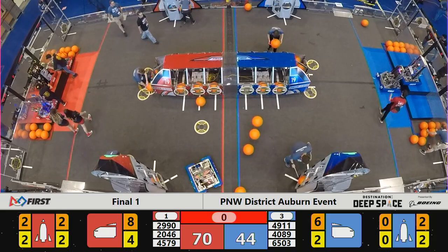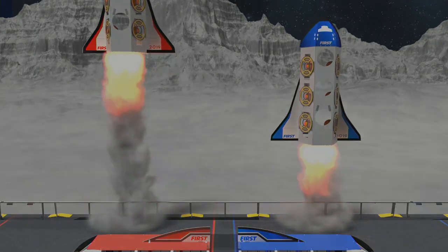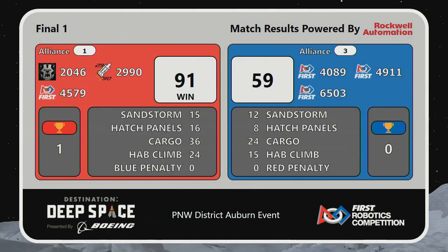Let's look at your result for match number one of our finals. Lifting off first, your Red Alliance — the number one alliance continuing to roll. 91 to 59, a penalty-free match.